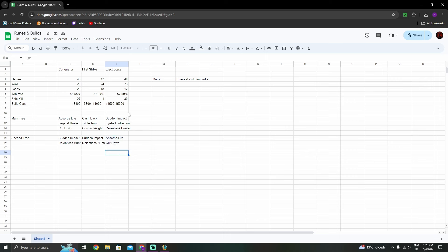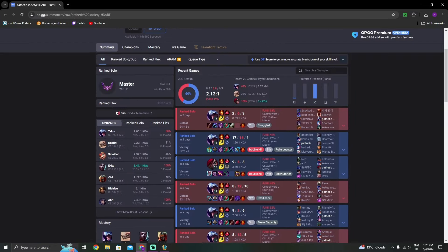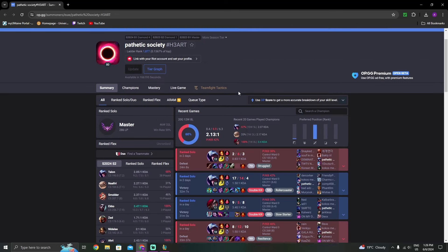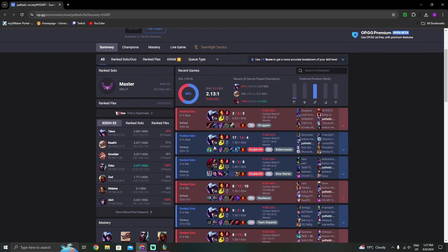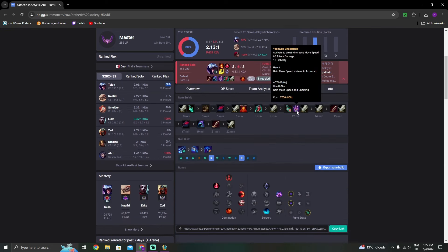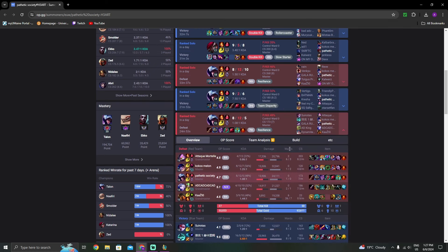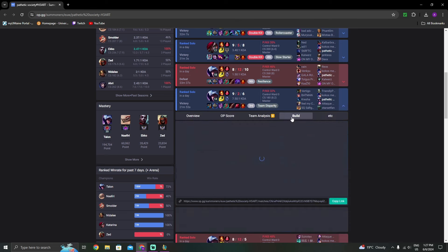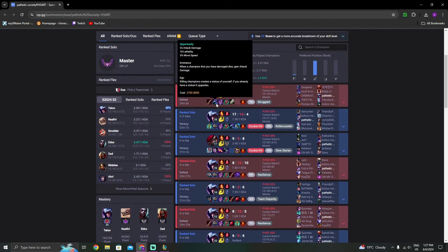Now for the OP.GG examples. The first is Lurkis, the best Talon mid in EU — he consistently reaches Challenger. This is his smurf account with a 68% win rate this split. He always goes Electrocute with Sorcery secondary, and he always rushes boots before his first item. In his games he consistently rushes boots first, then finishes Youmuu's, followed by either Profane Hydra or Opportunity as a second item — both are good.